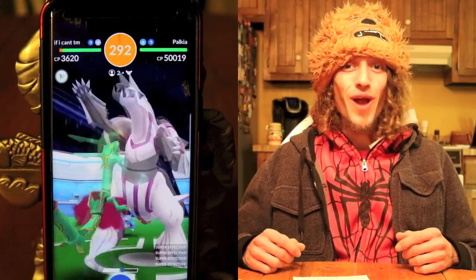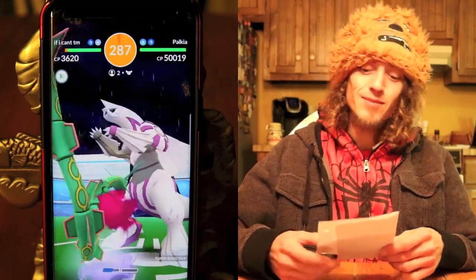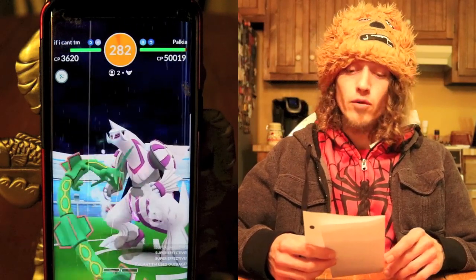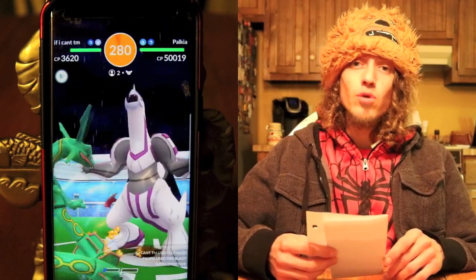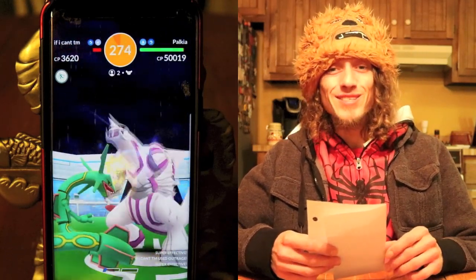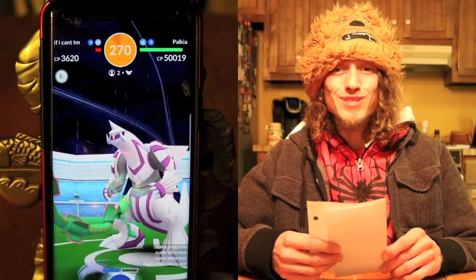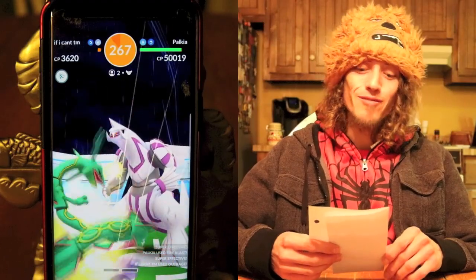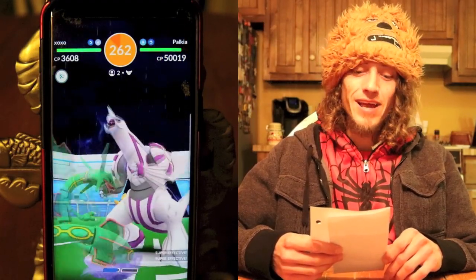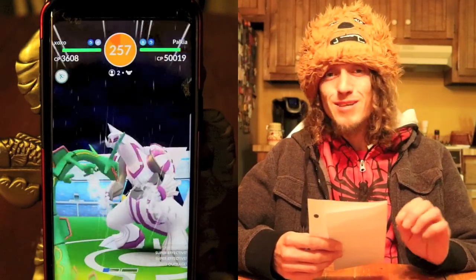Palkia is going to be weak to Dragon and Fairy type moves. Palkia has a max CP of 3991, with an attack stat of 280, a defensive stat of 215, and a stamina of 189. A non-weather boosted Palkia at 100% IV out of a raid will have a CP of 2280.